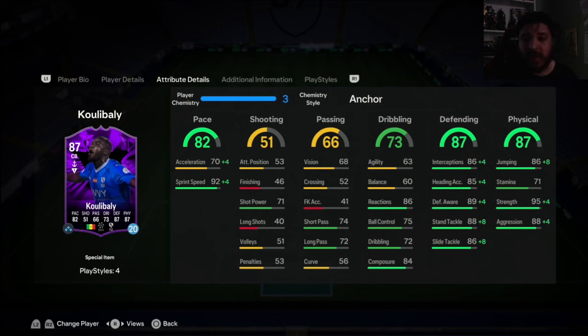Very nice play styles and traits to have. The pace split is a 22-point difference, which is a big issue. Reactions are fantastic, composure good, defensively incredibly good, physical incredibly good. You can put a Shadow on him, but it's not really going to do much — you'd get four more pace acceleration than the Anchor. I'm just going to leave the Anchor on him. With the Anchor we get pace, defense, and physical boost — aggression up to 92, strength maxed out, jumping up to 94.